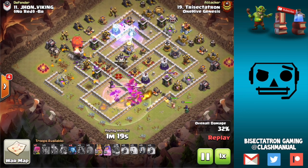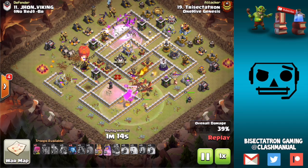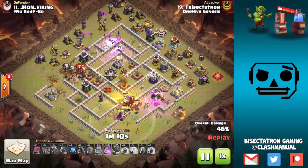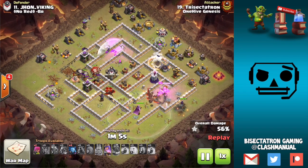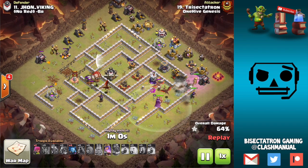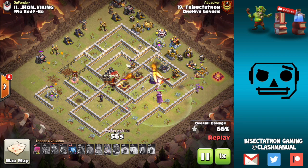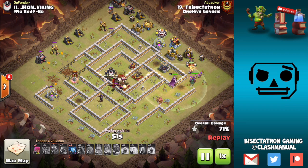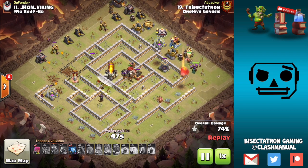Rage, Freeze, Bats. The Freeze was close. Sometimes you want to bring a max Freeze spell in your CC to ensure you get a long enough freeze. Got the area taken out. The bats do start to peter out — I think they hit a few defenses that made them start to die, but they cleared out the entire back end, which is what I needed from them. The delayed heroes are really what made this attack work. I dropped them at the bottom and they just started to swing up around.